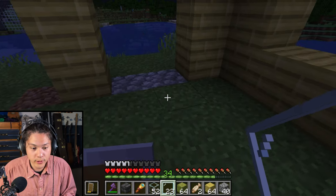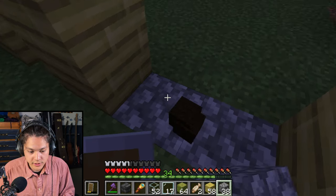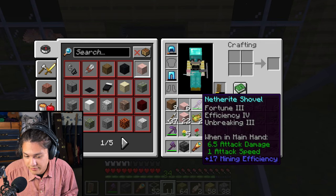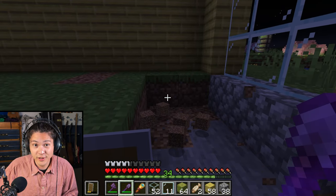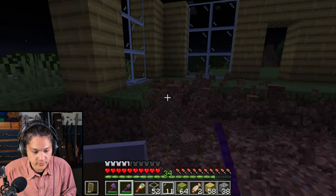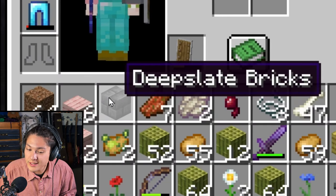So I built a window right here, and now I'll build one on this side. I'll place some cobblestone and glass — and I built a window right here as well. Next, I'm going to dig up the floor using my netherite shovel. This shovel digs really fast. I dug up all of the floor. Now I'm going to replace it with deep slate bricks.